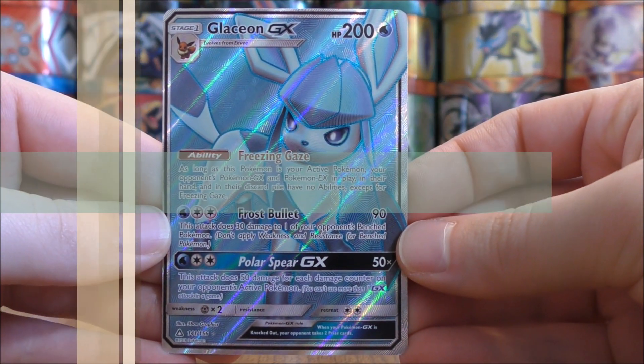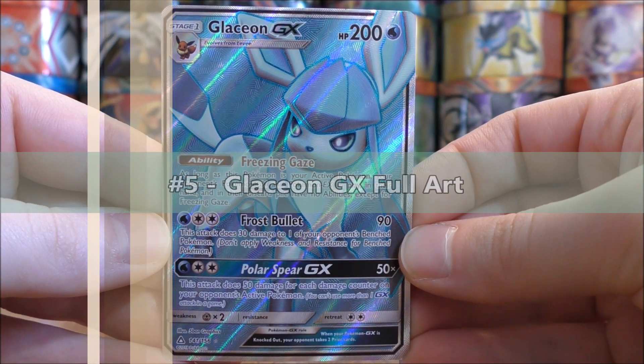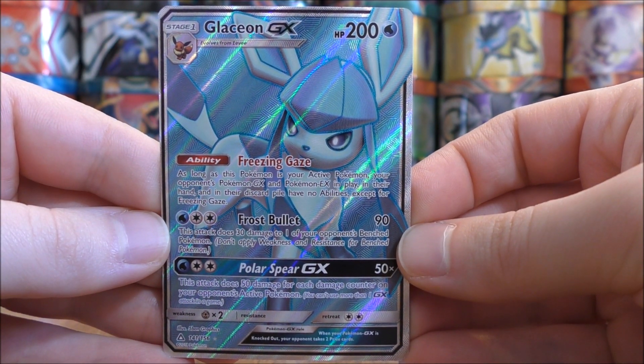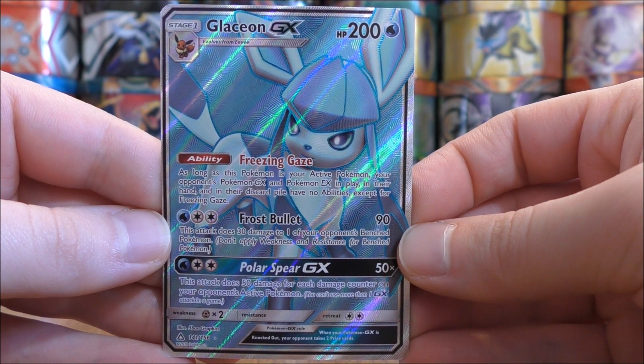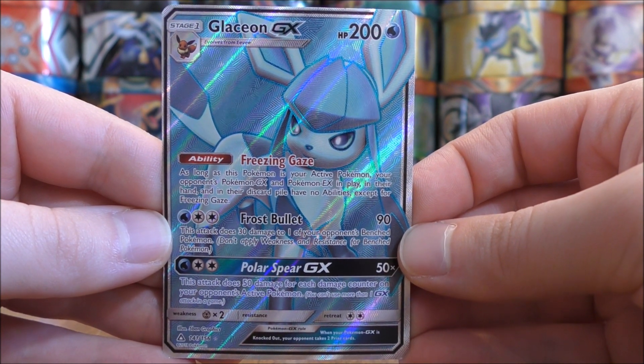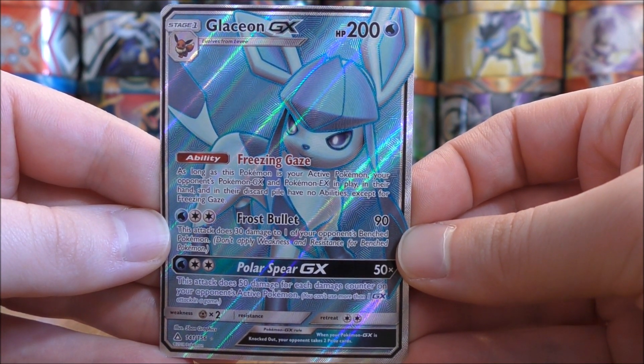Getting into the top five now — my fifth favorite card would be Glaceon GX Full Art. My favorite color is actually blue, so this card really stands out. This GX card is one of the best GX cards in the Ultra Prism set, mainly because of its Freezing Gaze ability. Just a great card overall and a beautiful looking card for a collector like myself.